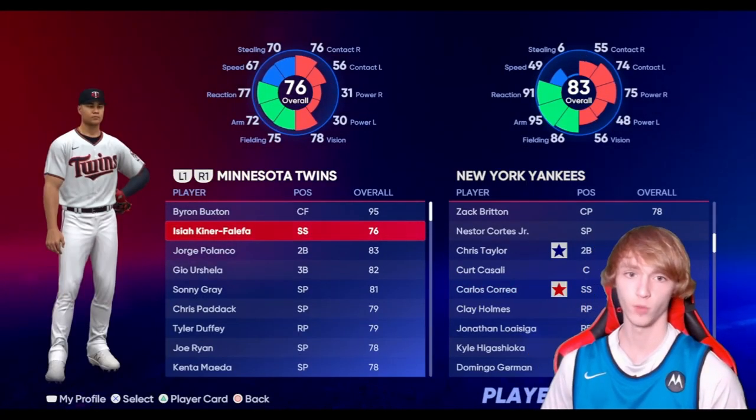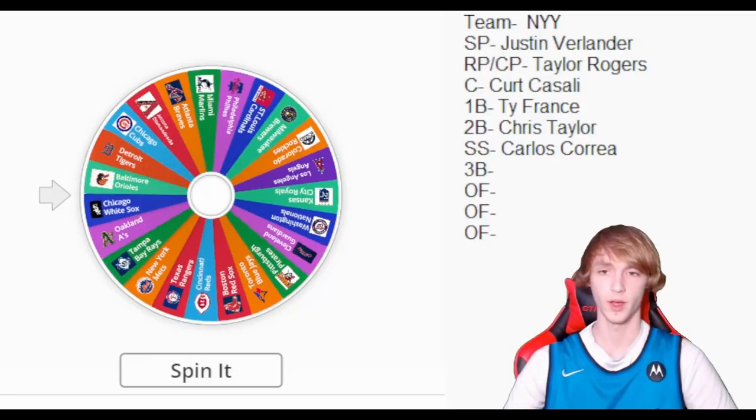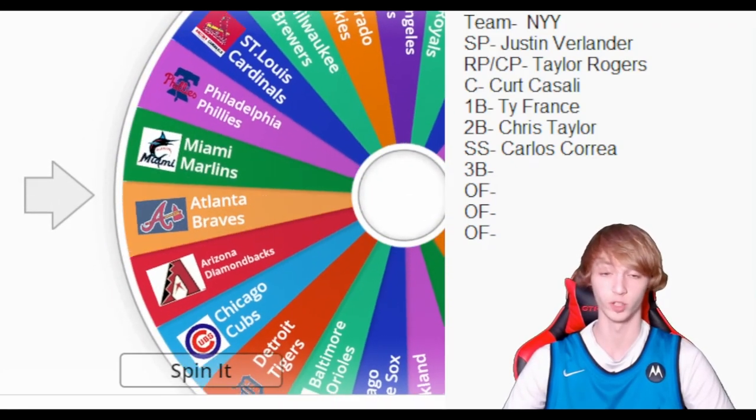Spinning for the shortstop — we get from the Twins. We get to trade Isaiah Kiner-Falefa for Carlos Correa. I don't know who Kiner-Falefa is but we get Carlos Correa.